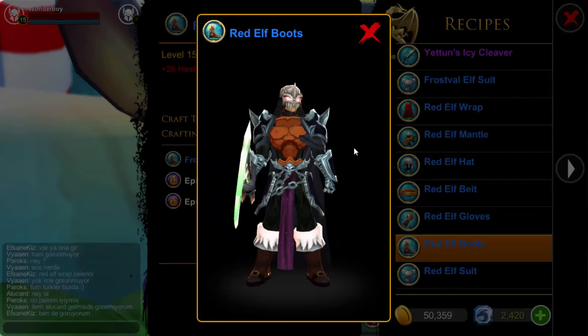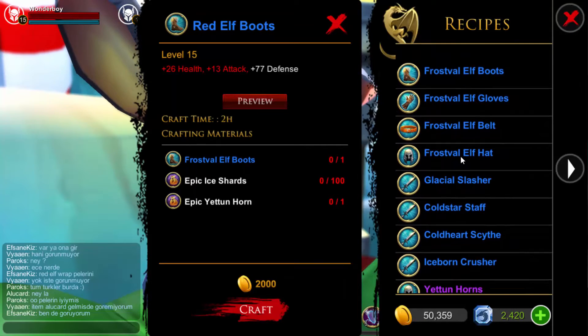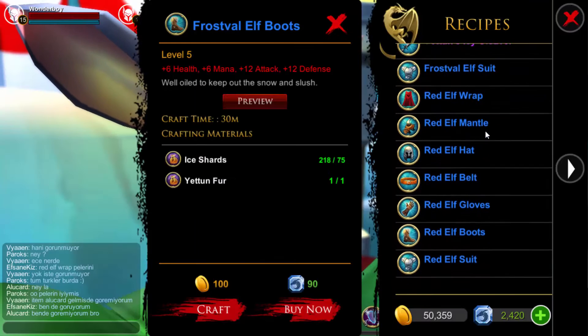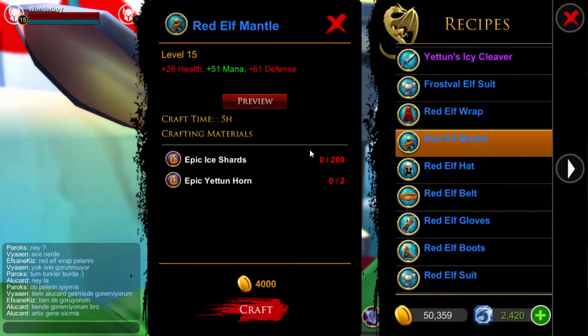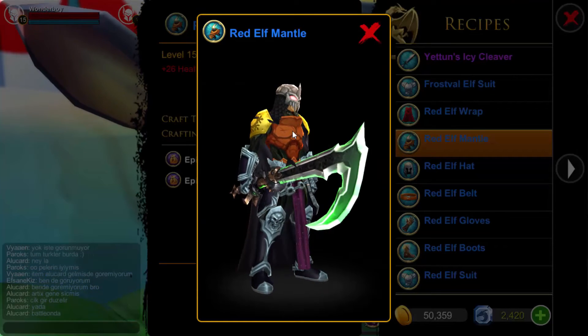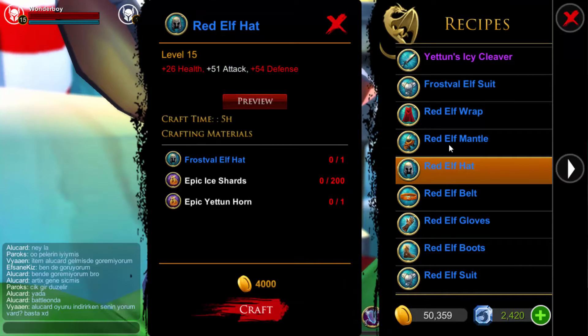They don't really look that different. I think the red boots and the normal boots are the same — yeah, they are the same. The only thing that's new is they've added shoulder pads, which I'll probably get because they're gold and that could look pretty good on one of my other sets.